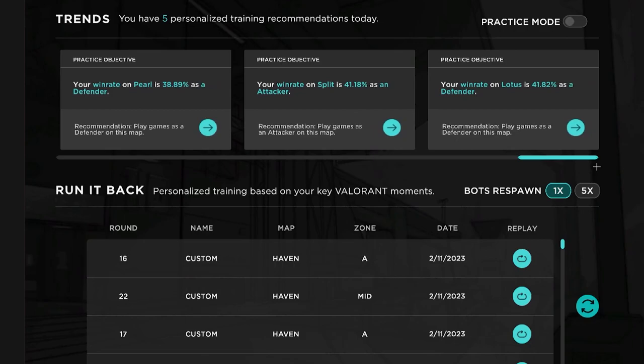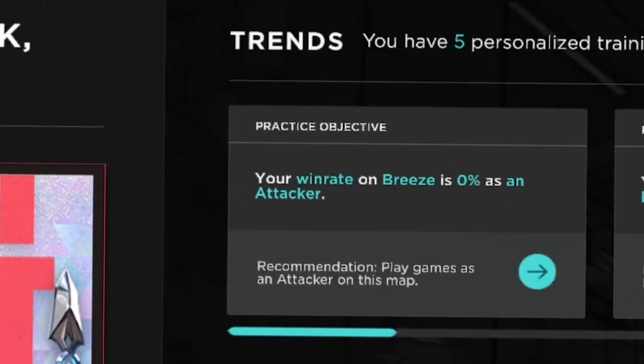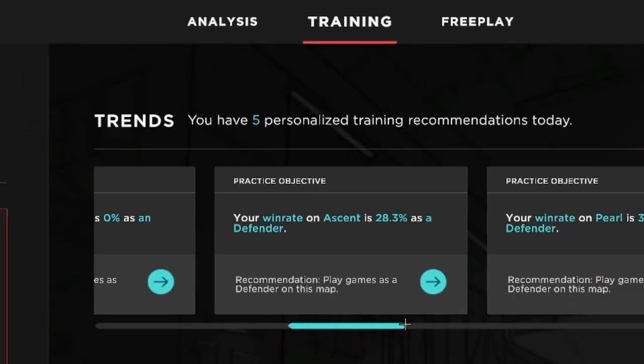Now based off your stats and performance per round in game, Aimlabs Plus gives you five personalized trainings. For whatever reason, Breeze is here but it's not in the rotation currently — I guess there are a couple of bugs. Anyway, if we go over to here, you'll see that my defense is lacking on Ascent, so it's giving me an option to try to work on it.